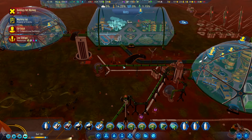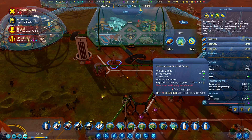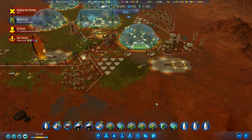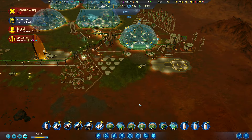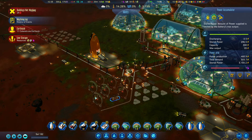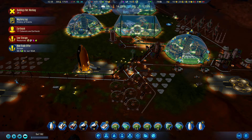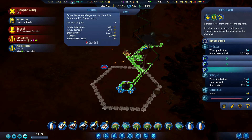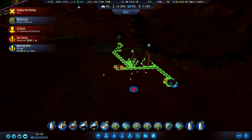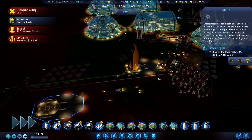If we want grass, we need 20% temperature and 10% humidity — just 10% water. That might be a nice next goal. Our power is actually discharging. If we look at our entire power network, this one is just negative — let's unselect it. Food for concrete — definitely accepting that again.